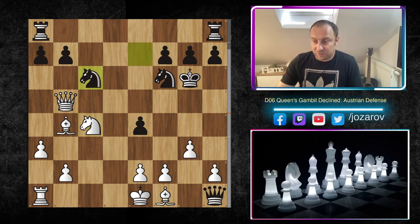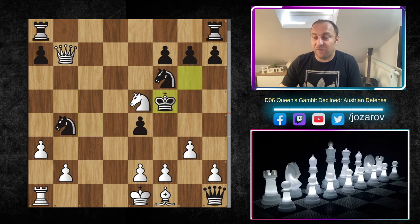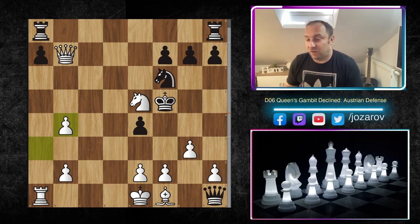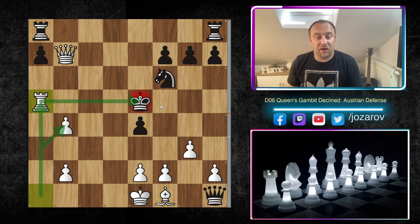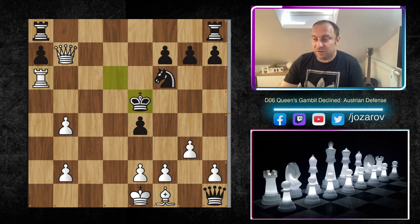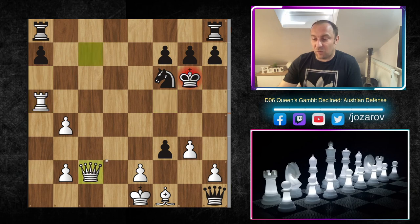Shirov played perhaps a slightly suboptimal continuation by computer standards, but it's still devastating. We had knight to c6 attacking the bishop, queen to b7 attacking the knight, and after knight takes b4, the correct sequence should have been knight to e5 first — check, king to f5 — and now a takes b4. It's really beautiful because you cannot take the knight on e5: if you do, you get a forced checkmate. The rook comes into the game — that's the beauty of a takes b4, it simply opens the file.